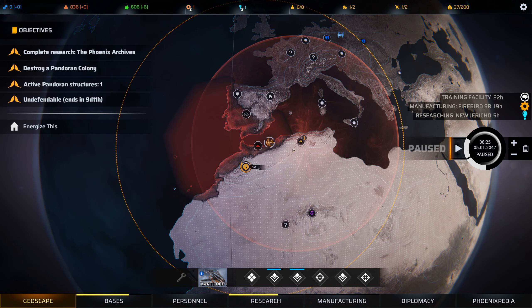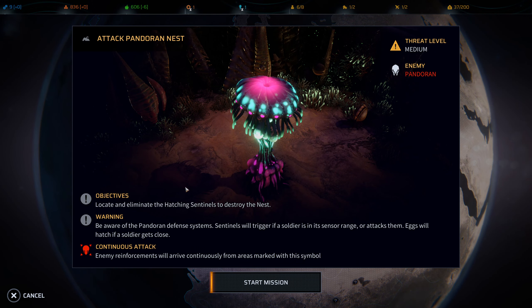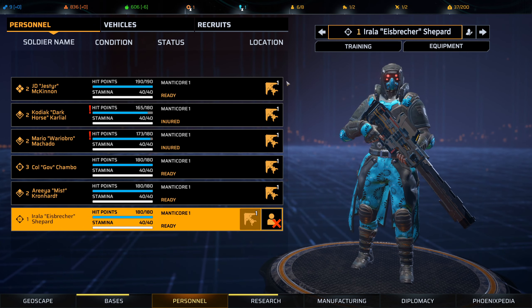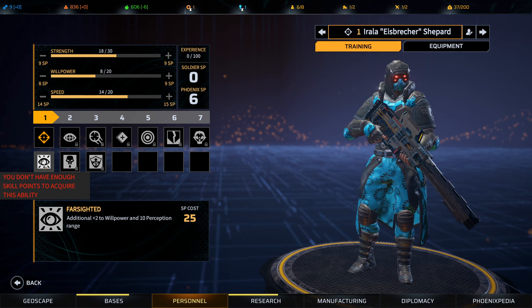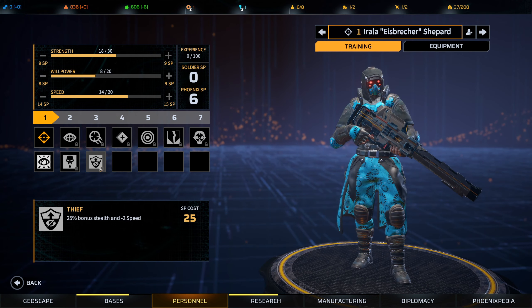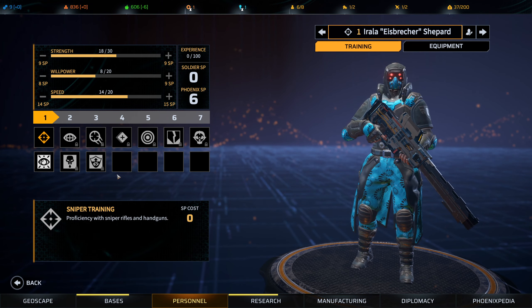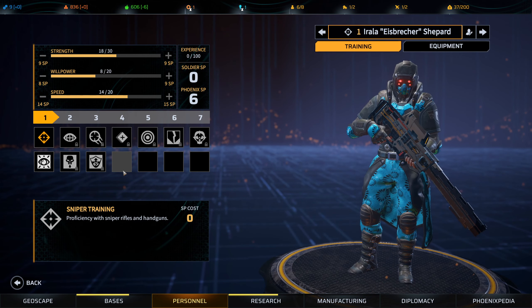Hello everyone and welcome back for another episode of Phoenix Point. We're going to be hopping in and doing our first Pandora Nest. I've gone through and done customisation on our new sniper. The training we've got is Far-sighted, pretty good for a sniper; Biochemist, not so good for a sniper; and Thief, which makes me think we might eventually cross-class into maybe the Infiltrator. We'll have to see how it goes.